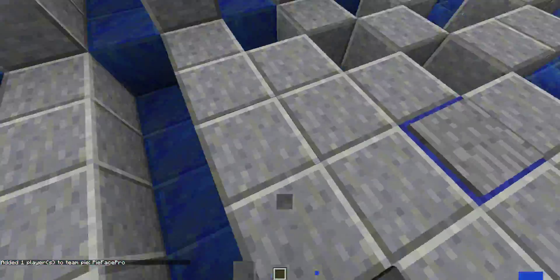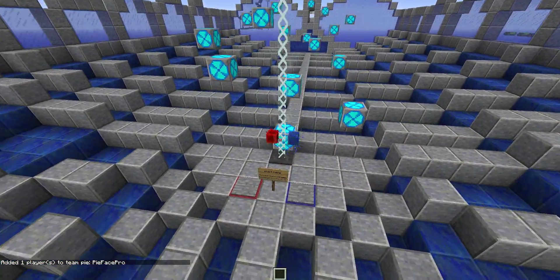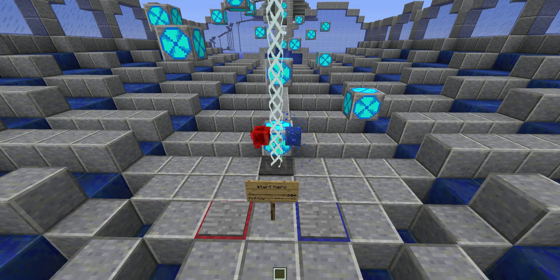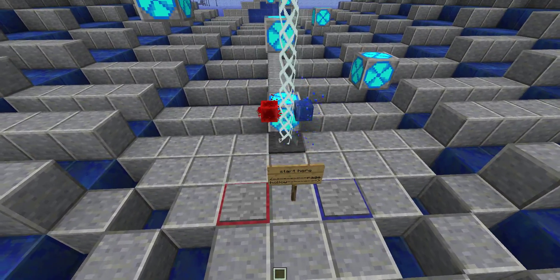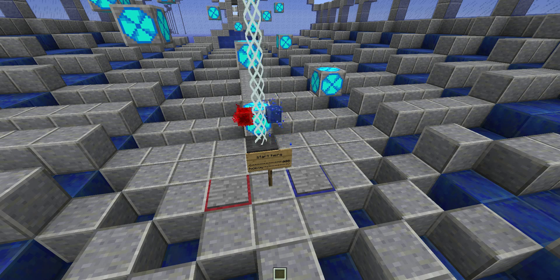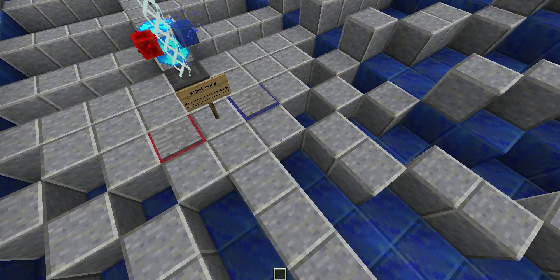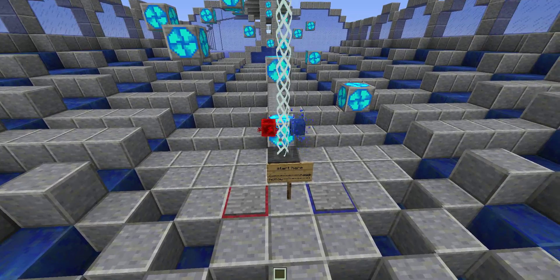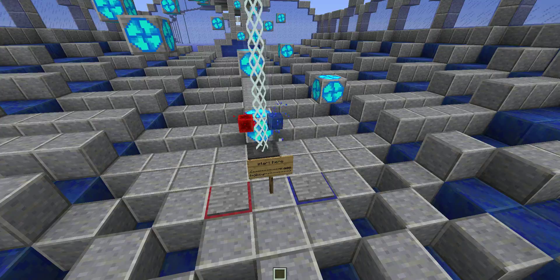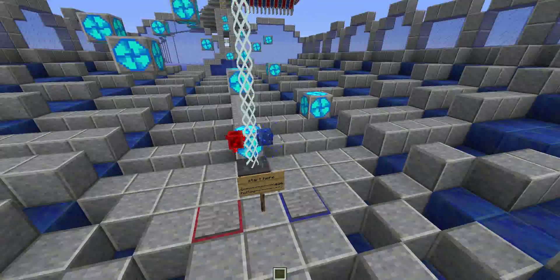I've added a third team so that I don't affect the checkpoints in any way. These armor stands — this one has a red score of one, and this one has a blue score of one. Whenever a red player is two blocks above a beacon, it teleports the red armor stand to that player. The armor stands are babies, so they are low to the ground and don't cover your face. And whenever a blue player is two blocks above a beacon, it teleports the blue armor stand to them.